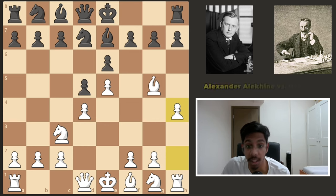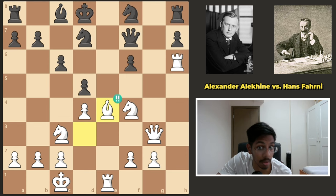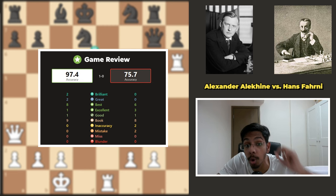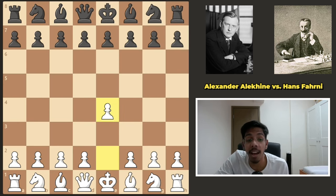This man invented this opening, then he sacrificed the bishop, then a rook, and he managed to win this game with 97.4% accuracy. Alexander started off the game with e4, and his opponent Hans replied with the French Defense.